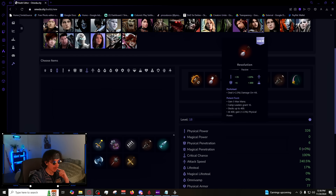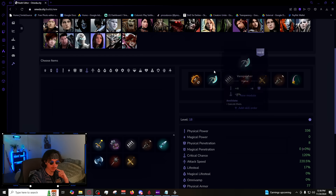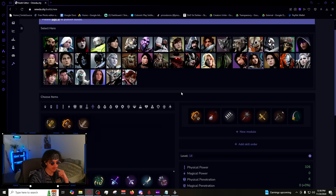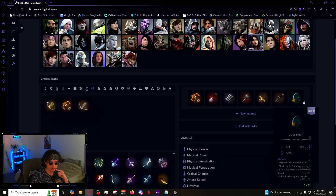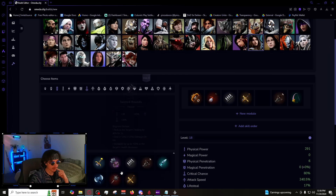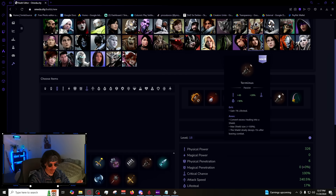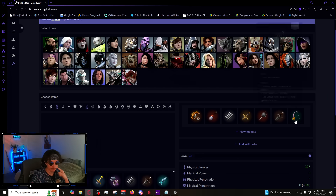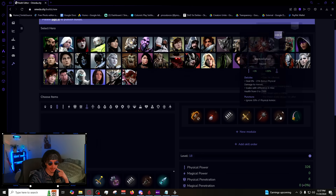If you want a full damage build, the last item is probably Dust Devil — it's pretty good on Skylar, you stack it instantly and get a lot of move speed. It can also be Vanquisher if you want to secure more kills; it helps you do that a lot without dramatically increasing your damage compared to Resolution. Personally, this is the build I would go. If you're really far ahead, go Imperator third and Demolisher fourth. If you're ever building Demolisher fifth, I think you're trolling — it should always be third or fourth.